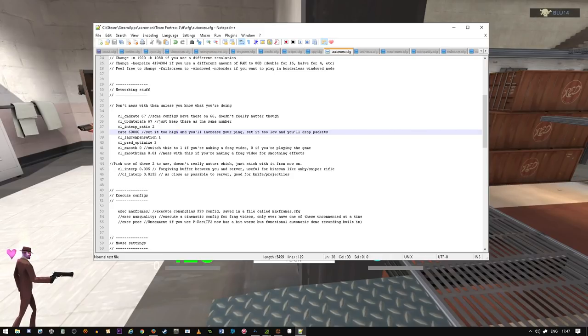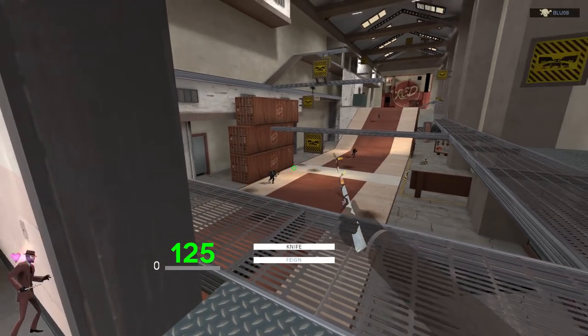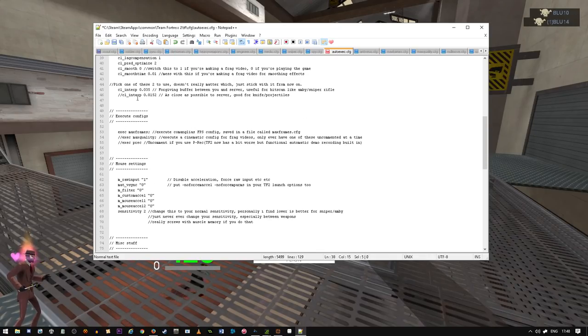I've also got my networking stuff in, nicely labelled. The usual kind of settings for a good internet connection and computer. Smooth zero means if you're making a frag video you set smooth to one; if you're playing the game you set it to zero. I've got the two different interp settings - I use 0.035 because it gives you a little buffer, which is very good for ammo. If you want to play soldier or like knifing people, 0.0152 is there. I'd only recommend changing these if you really know what you're doing - it's easy to give yourself thousands of ping. Rate is only set to 60,000 because the game doesn't really need more than that.